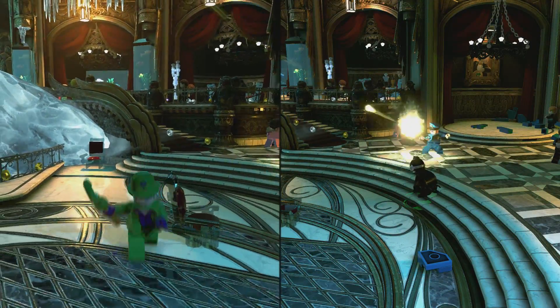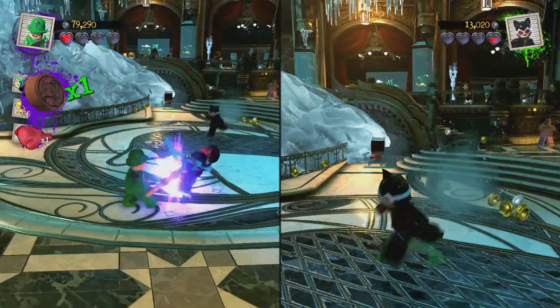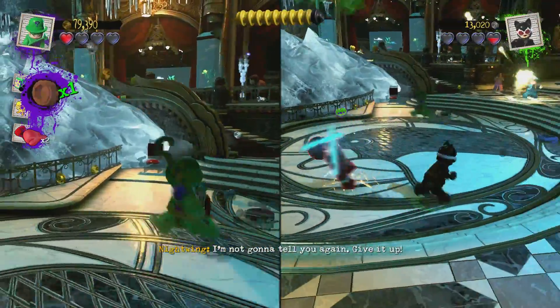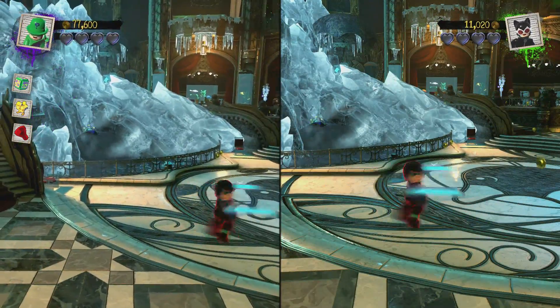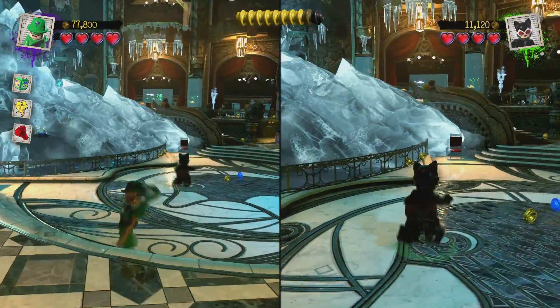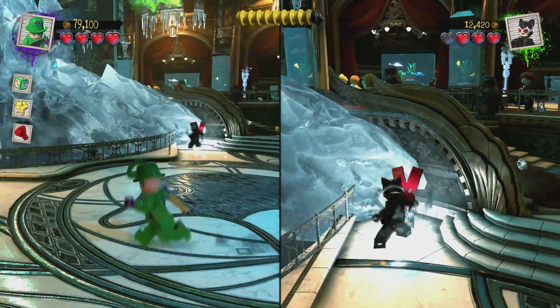Oh my gosh, we have to fight Nightwing! Take this guy down. This guy quips way too much. He's really difficult. Now you get to see it from the villain's perspective - yeah, because the villains would always be the bosses in the Lego games. This is really cool, this is such a cool idea. We're probably gonna have to wait till he stands still before we can hit him - I don't think we can hit him when he's red like that.